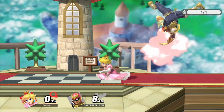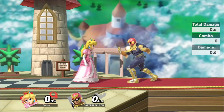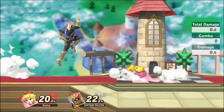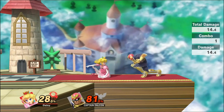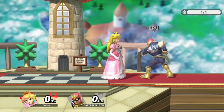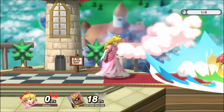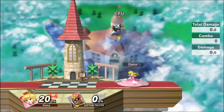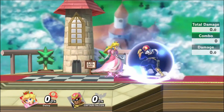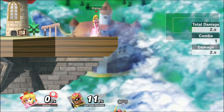Down Tilt: Peach's go-to ground option. It's quick, safe on shield, and on hit it leads to massive rewards. Use this move as a safe poke in neutral to mix up your pressure strings or as one of your main combo starters. It can also lead into kill confirms at certain percents. Down Smash: A fast, multi-hit move with below-average killing potential. The cooldown on this move is very long, so missing it will lead to a large punish. It is best used on an opponent with a low shield in an attempt to shield poke, or as a way to catch an opponent's recovery due to its low-positioned hitbox.